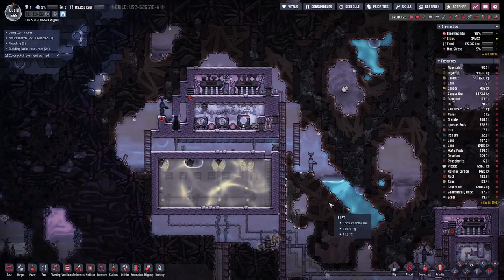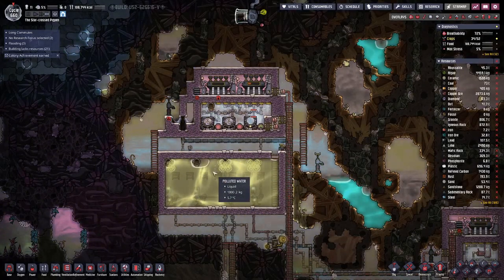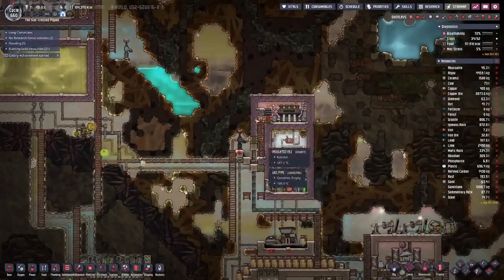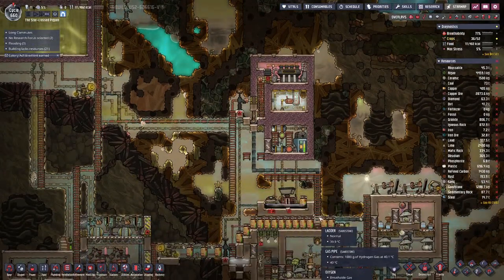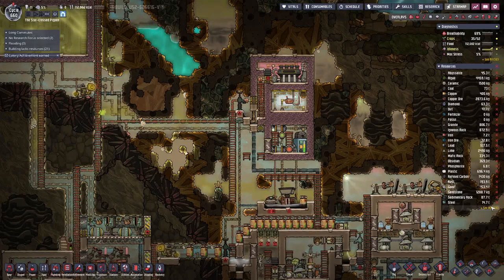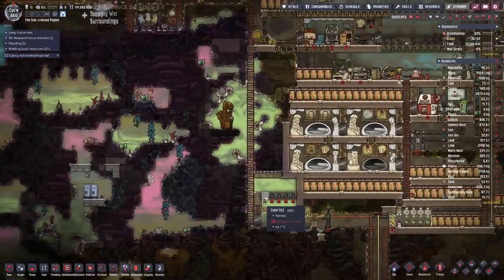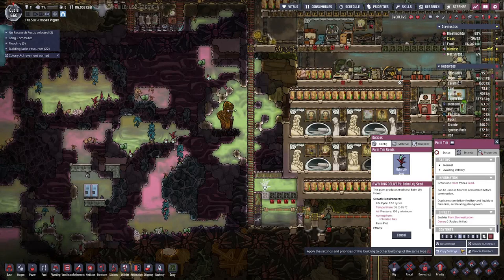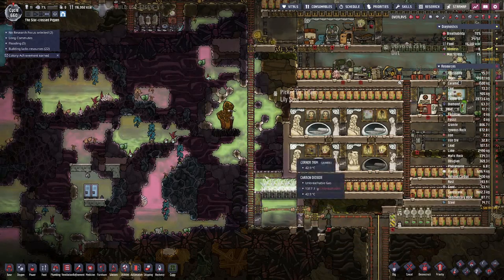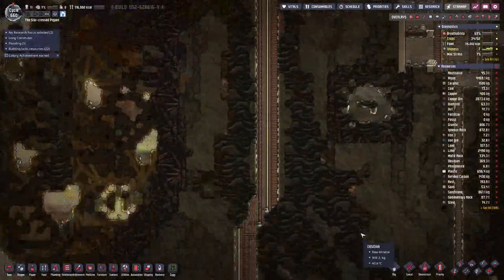Here on top we have made good progress with our cooling setup — it is now working. The polluted water tank is pretty full. We are also cooling this setup here where we are now producing quite a bit of steel, and we will use that in due time. Maybe now is the time to plant those balm lilies so we can check off what we set out to do in this episode.